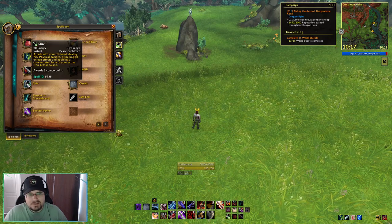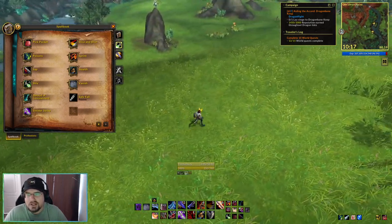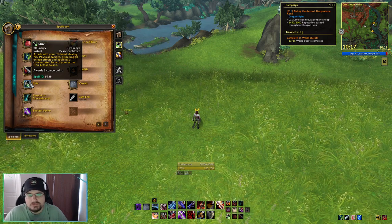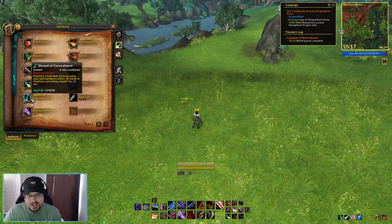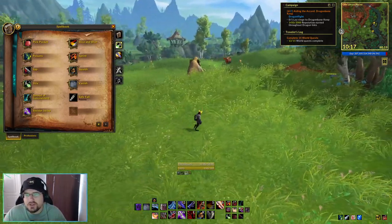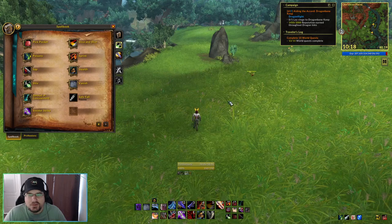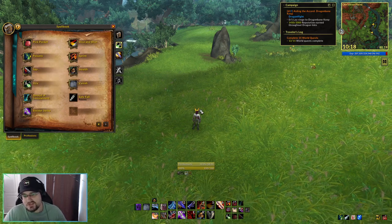Shiv does an attack that dispels enrage effects — we typically don't have to deal with that in outdoor content, but occasionally a stronger enemy might have an enrage you can dispel with Shiv. It also applies a concentrated form of your active non-lethal poison. Shroud of Concealment is essentially an AoE stealth — for 15 seconds after using this ability, all party and raid members within 30 yards will essentially be given stealth. It then goes on a six-minute cooldown, so it's not something you can use to stealth around everywhere with friends — it's an occasional stealth you can use on other people.